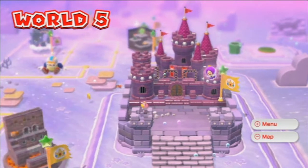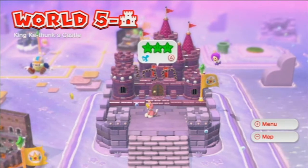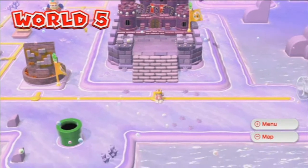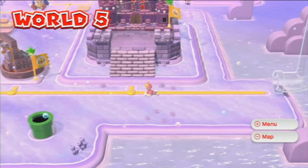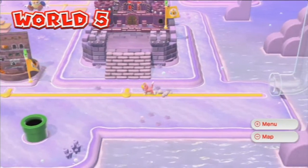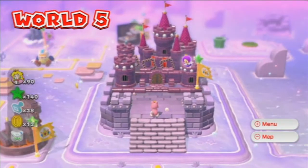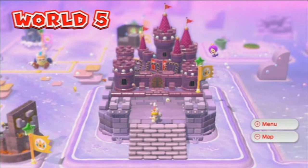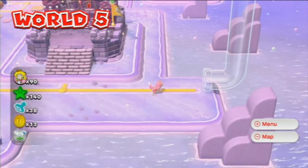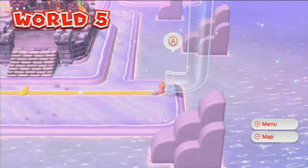The stamp is actually where the second star is, which is in the middle of one of those spike block ring things. It's just in that same area. And then just before the pipe block that takes you to the boss, there's a wall you can climb to get the final star. So that's where everything is in that. And now we are going to go to World 6.